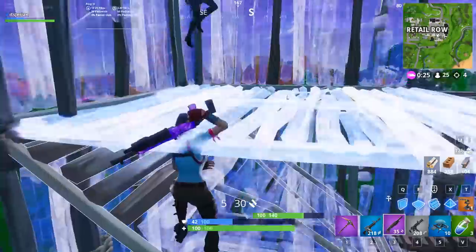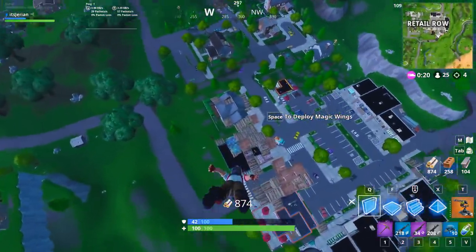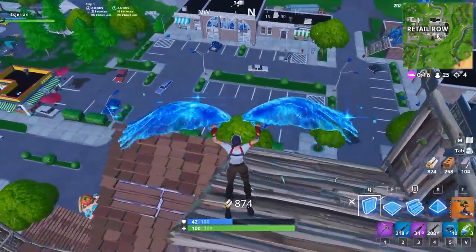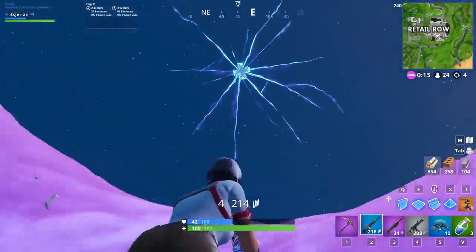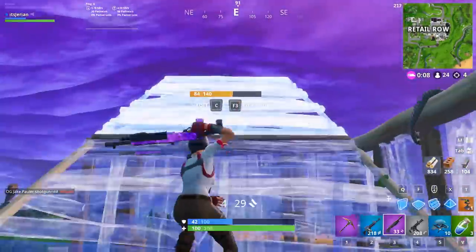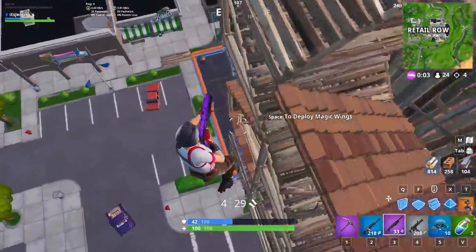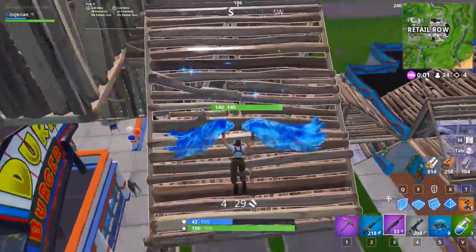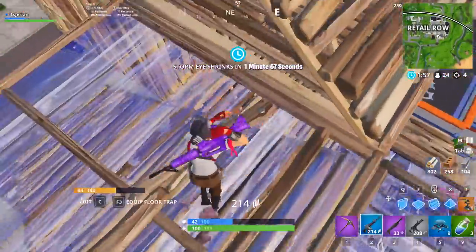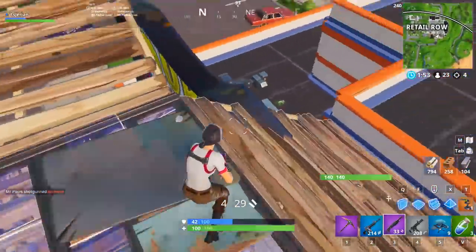An easy example of how your loadout can help you kill a good player: say you and a better player land at two different houses in a POI like Salty. I land and find only an AR, and Mr. Savage lands at another and finds only a blue pump. I have no idea what guns he has, and that's the biggest problem — I can't get anywhere close because I don't have a shotgun. To be safe, I assume he has a shotgun, and this is when I need to rethink my strategy based on my loadout.